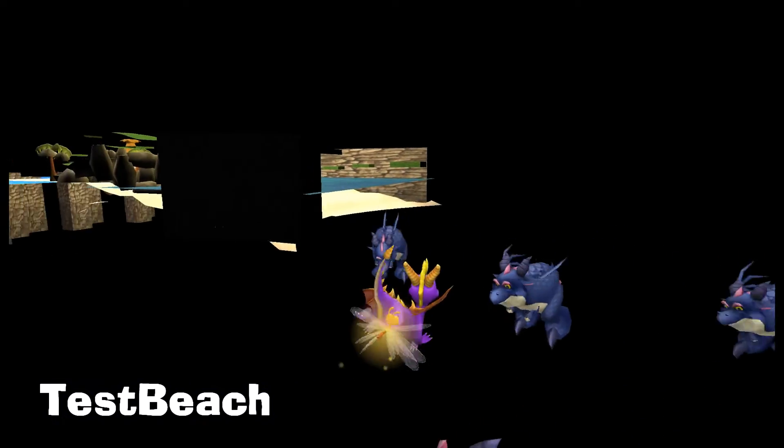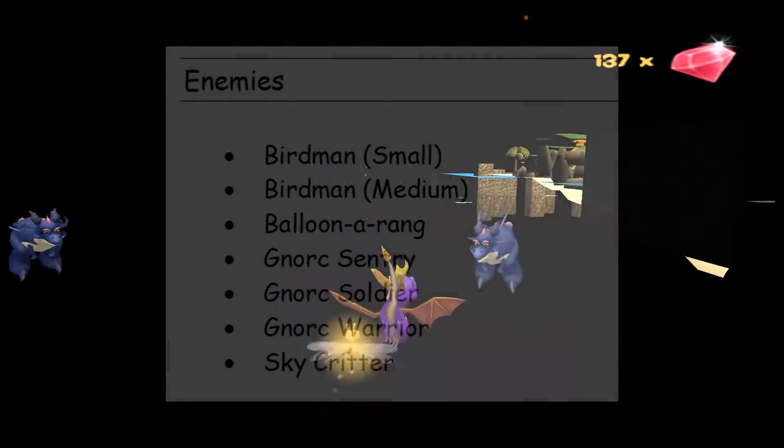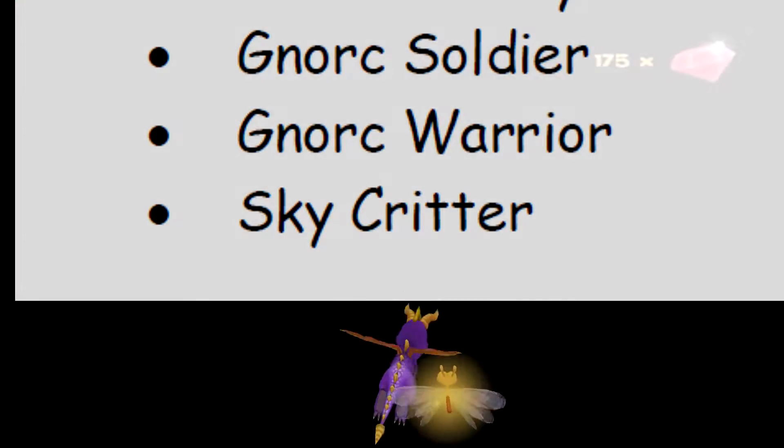In Test Beach, you can see the Crit Wing enemies flying outside the map. They cannot attack the player, but they do have fully working animations. This critter type was probably meant for Cloudy Domain, as the design documents describe an enemy called Sky Critter in that level.